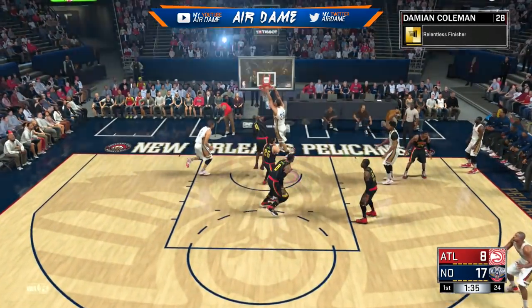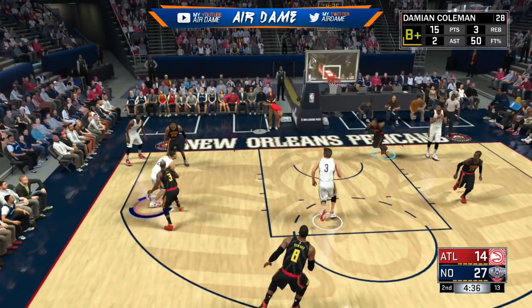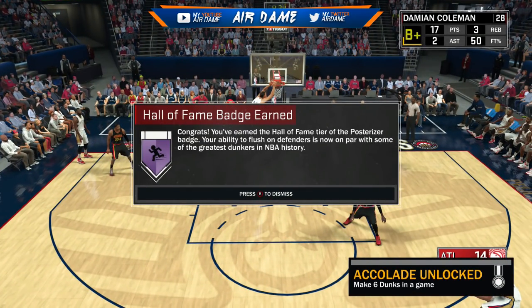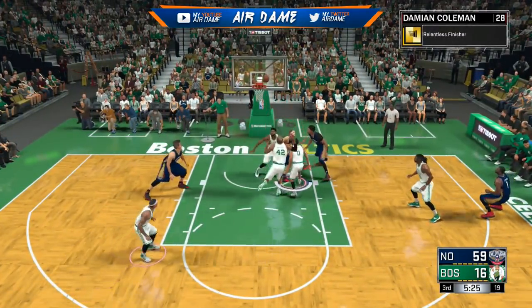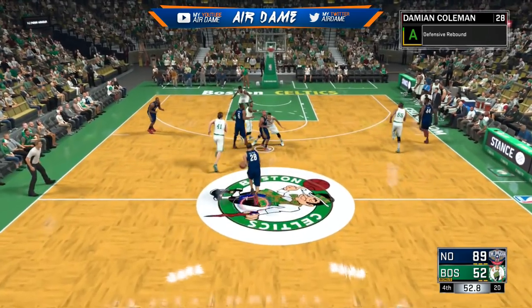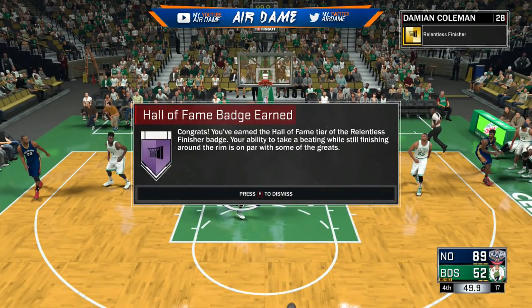It also helps Relentless Finisher. In order to unlock Relentless Finisher you need 50 to 75 contact layups or attempts — you don't have to make them, it'll count either way. To get it on Hall of Fame you need like 125 to 150 attempts. As you can see, once I'm off the badge I actually didn't make the layup, so that's how I figured out that attempts matter.